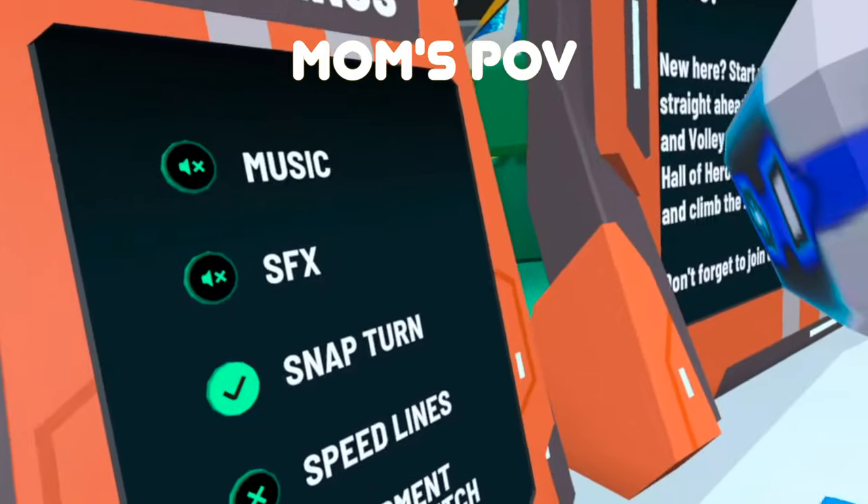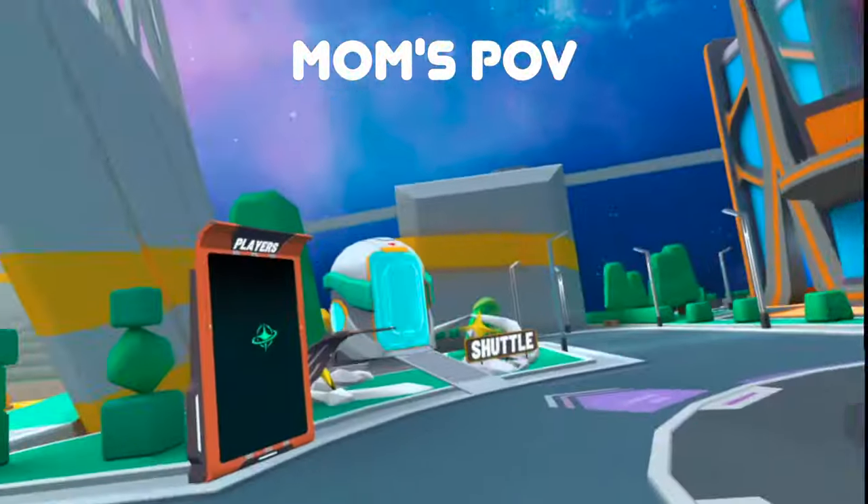In the settings you also have snap turn, speed lines, equipment, and hand switch. Alrighty, and then the players are over here.